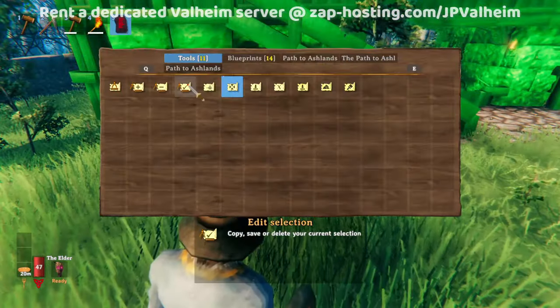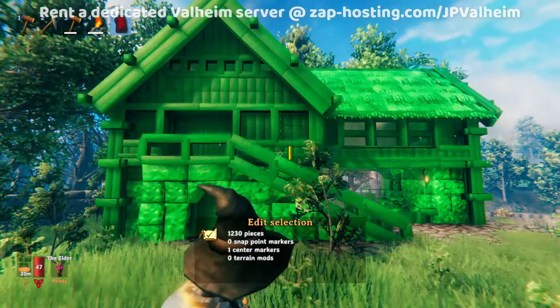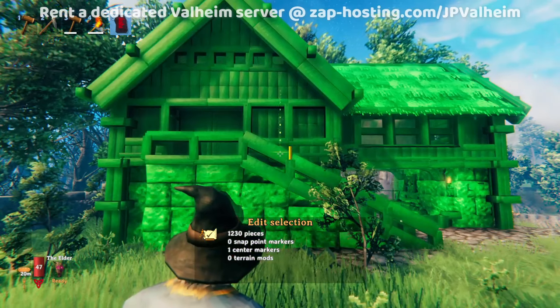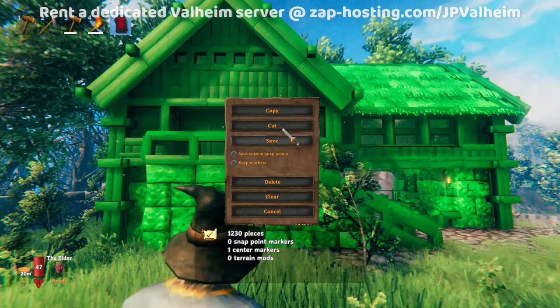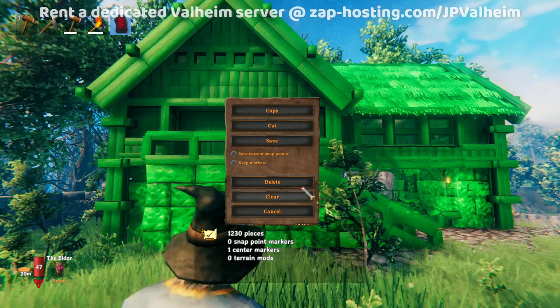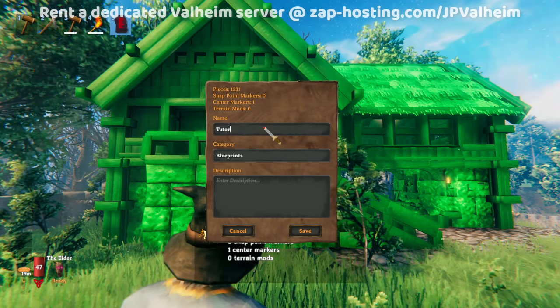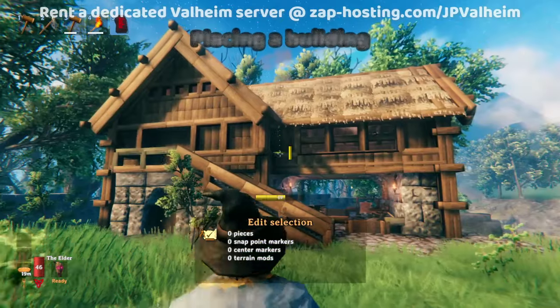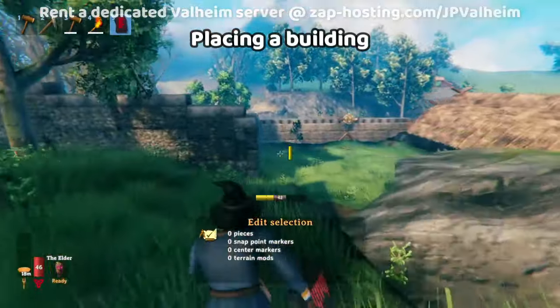Now we have the absolute minimum we need to save the building. Go to the edit selection option and click anywhere — this will bring up a menu. We're going to save it and call it the tutorial house.